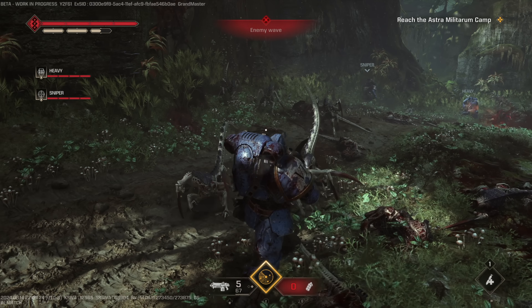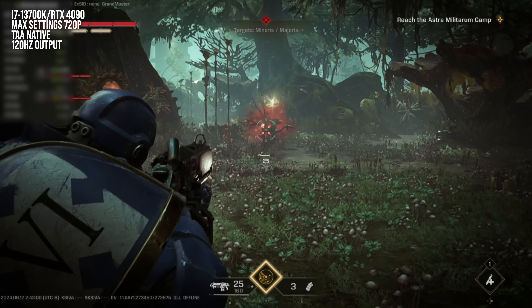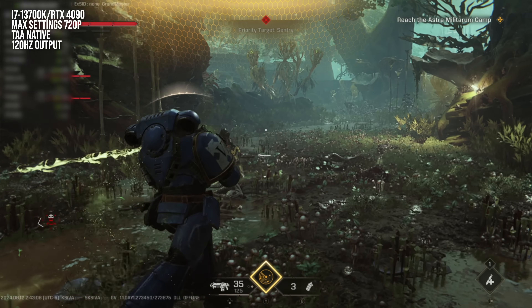The game is on the heavier side for CPU requirements — task manager reports CPU usage around 80%, loading all cores pretty heavily. Testing at 720p max settings confirmed it's CPU-limited rather than GPU-limited, with nearly identical frame rates regardless of resolution. There are also shader compilation issues in the current code: the campaign opening shows noticeable hitches when new effects fire for the first time, which disappear on subsequent runs through those sections — classic shader compilation stutter behavior.